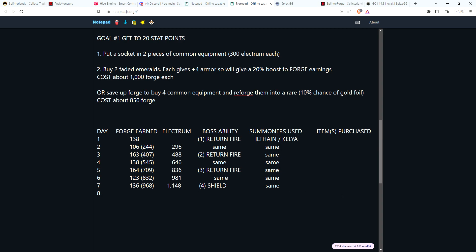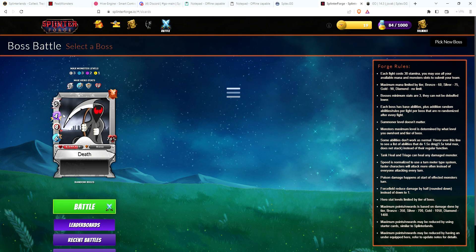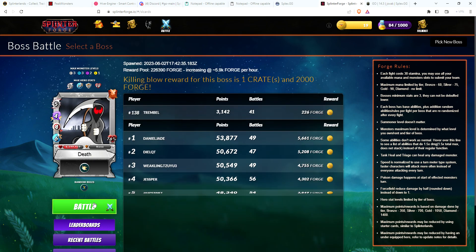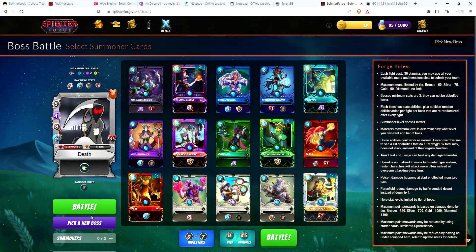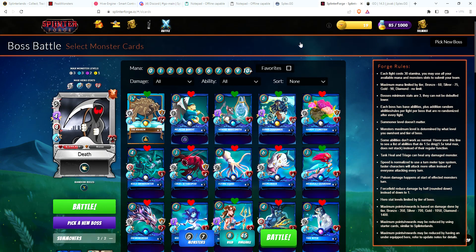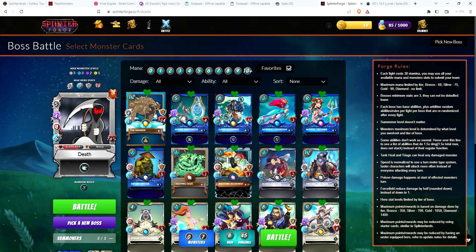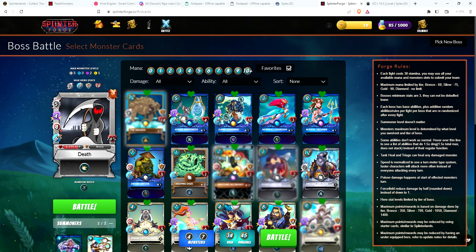I've got a couple more battles left. This boss has return fire, so let's go ahead and battle him again. I'm going to switch to the wizard so I'll do two points of damage instead of one with my hero. Same two summoners, go to favorites, Kraken to draw fire, a little bit of magic damage with the Runemancer, a Repair Halfwing alchemist to reduce damage, a slow, and double heal.